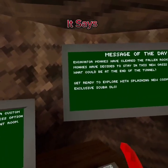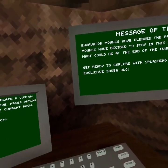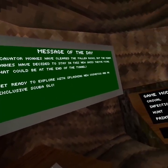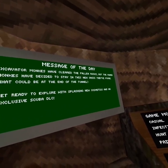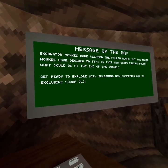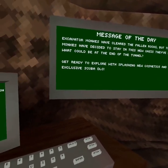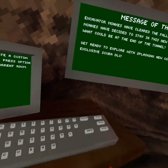So it says — I have no idea how to pronounce that — monkeys have cleared the fallen rocks, but the minor monkeys decided to stay in the new oasis they found. What could it be at the end of the tunnel? Get ready to explore the splashy moon cosmetics and intrusive scuba DLC.